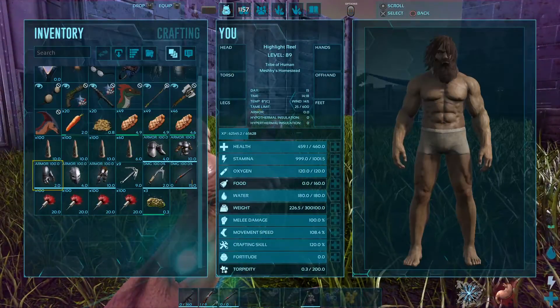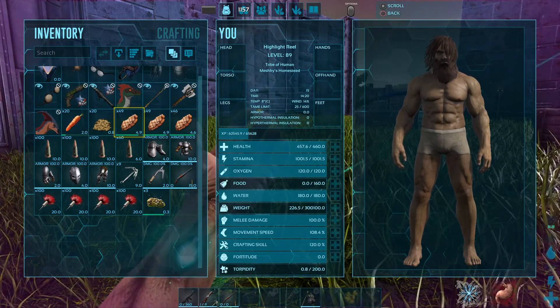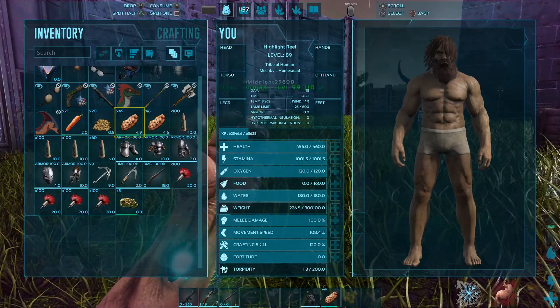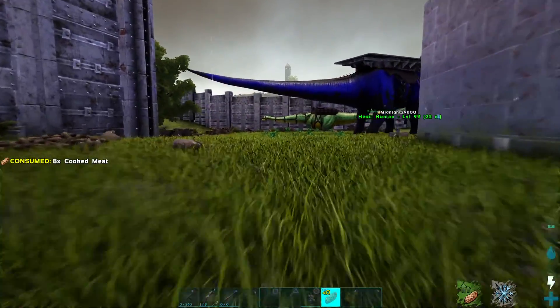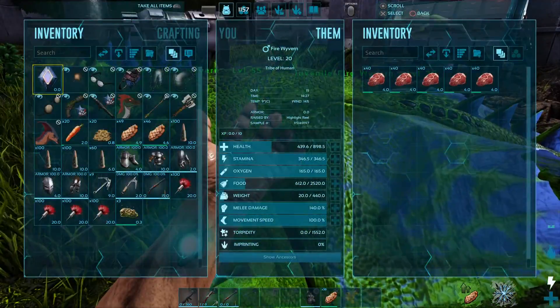My character is starving so I'm gonna give him some cooked meat. I'm going to rearrange my inventory. You have a climbing pick too, Trenton — so we can get up hills without having to use dinosaurs. Let's chow down this cooked meat.